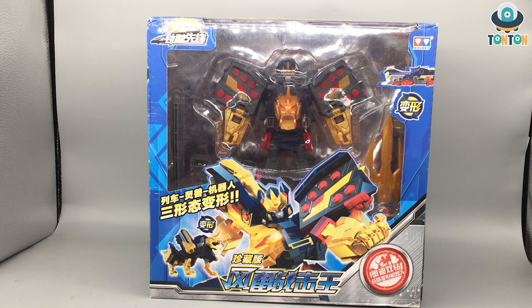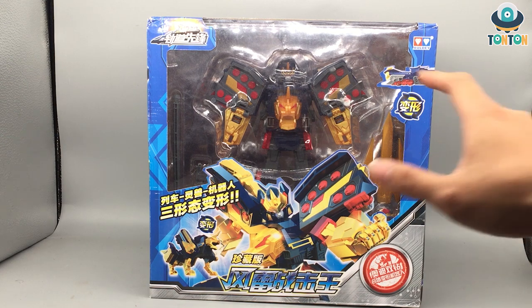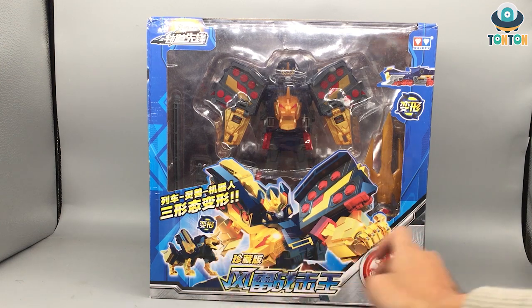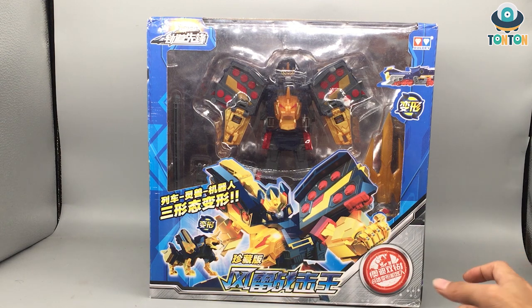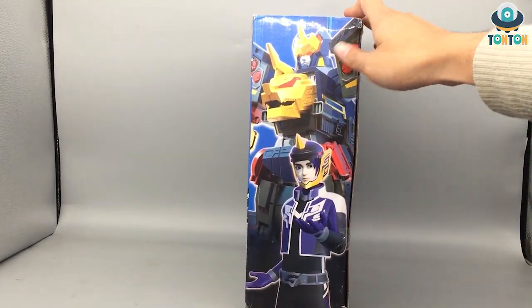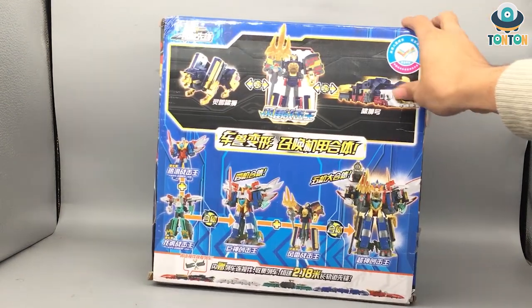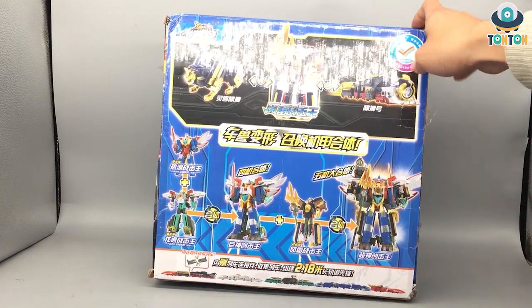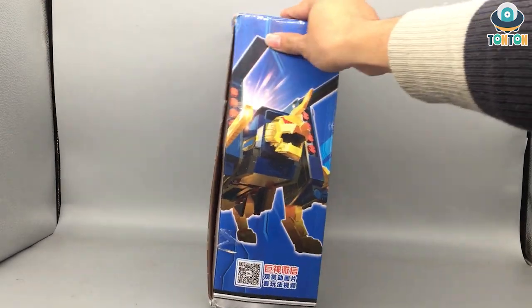So here today we have the Zero Thunderbreaker Saver — that is a lot of words. Here we have the Thunderbreak Saver from the box, and I'm gonna spin it around. The design is the same: you got the clear plastic and the image of the mech from the show, and then the alternate mode. This alternate mode is a Kirin, which is the Asian definition for unicorn but is actually a different creature. We have the pilot with a horn on his helmet, the three modes, and the final combined form, plus another picture of the Kirin itself.